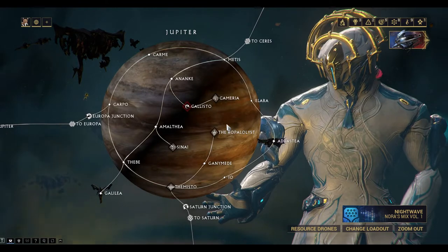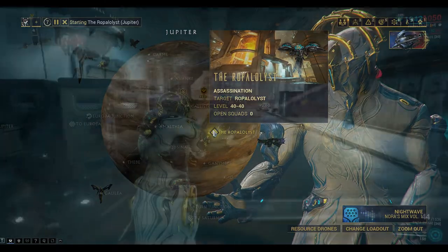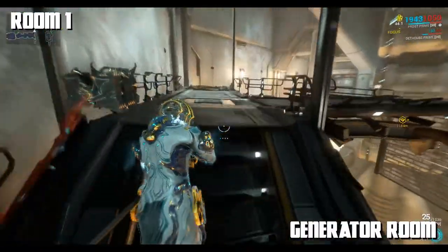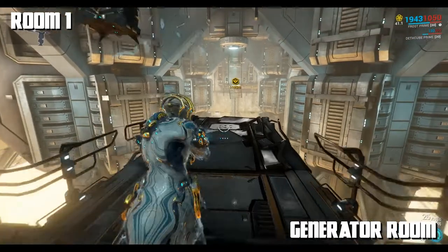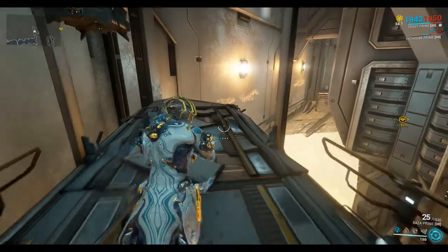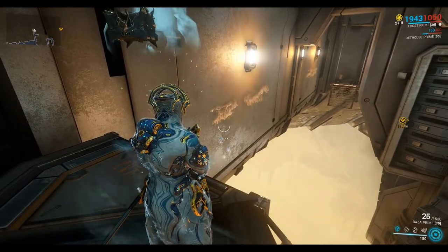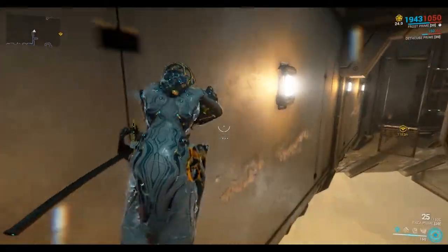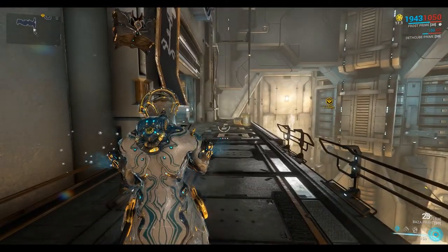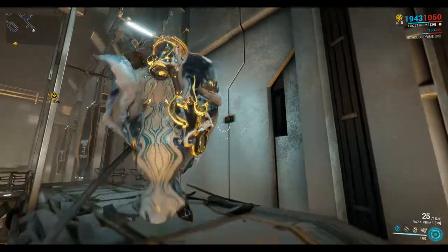Any of the maps here on Jupiter use this new tileset, and the parkour challenges can be pretty challenging if you're new to the game. Room one I'm calling the generator room. You can get across these rooms with the scuff marks, which show that you can do some wall running. Anywhere you see these scuff marks — usually coupled with those flashing lights — you can bullet jump and glide.